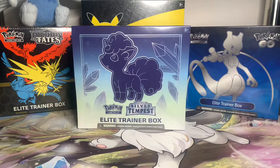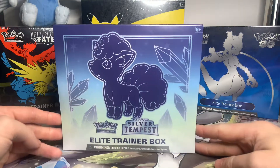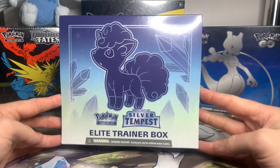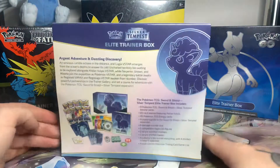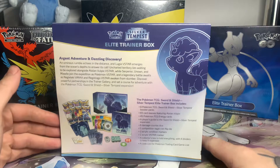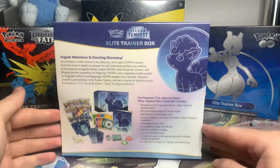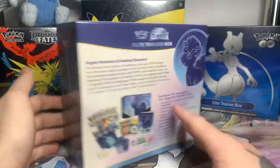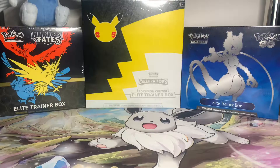Hey guys, welcome to another video on my channel. Today, as you can see, we'll be opening up the new Silver Tempest Elite Trainer Box, in hopes of finding some more of those awesome cards. Lugia's being the priority there, and wouldn't mind a Vulpix VMAX either — that would be pretty cool. But let's get into it and see what we can get.